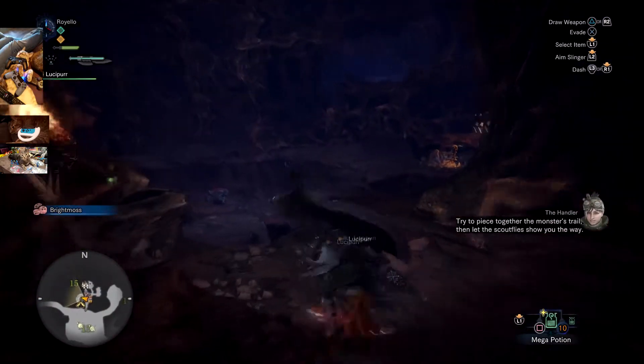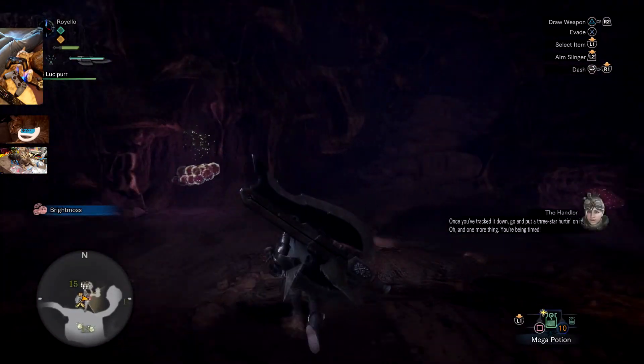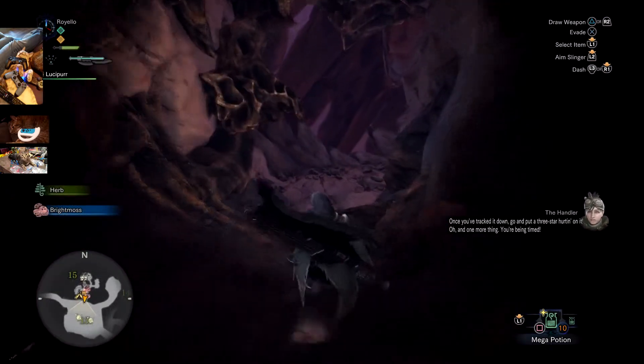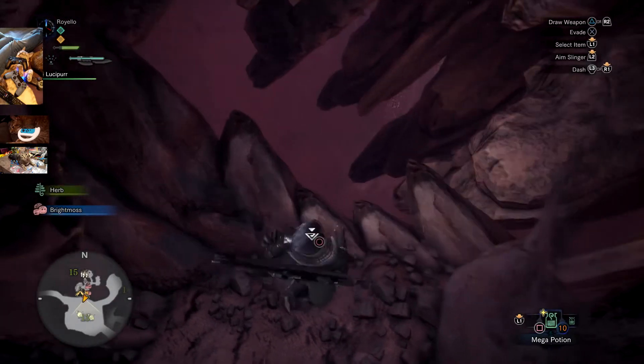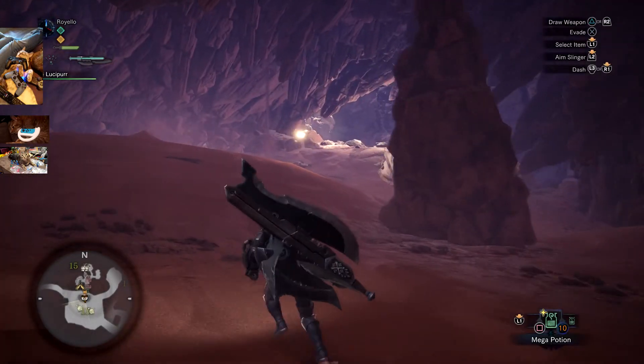When you're in the camp, come up the ramp, then come down this little ramp and you'll see right here there's a circle prompt. Hit that to jump down here, and he's right here.